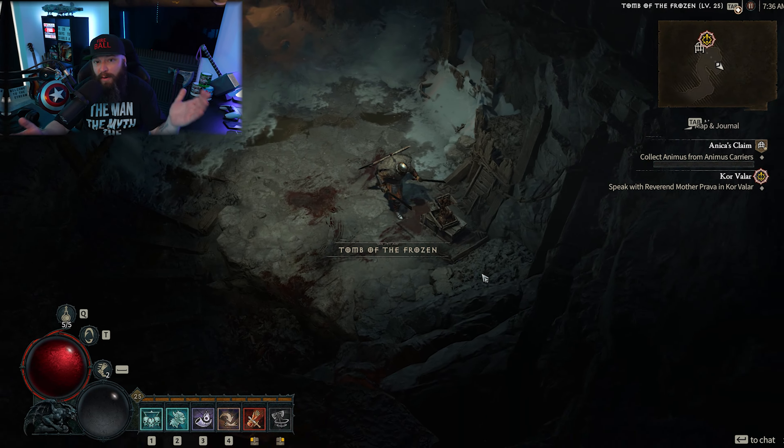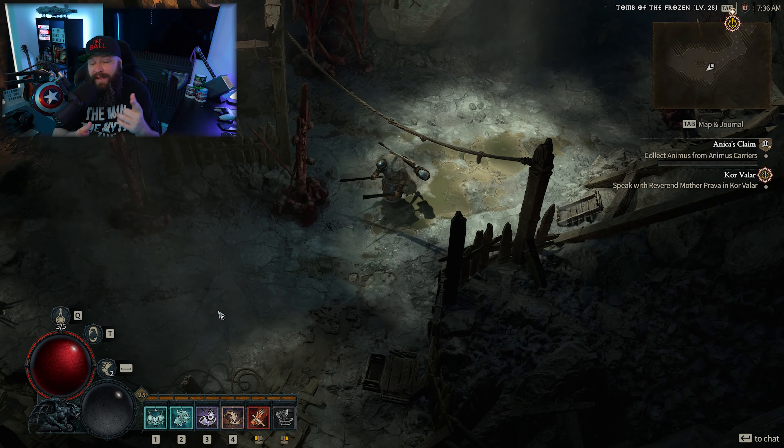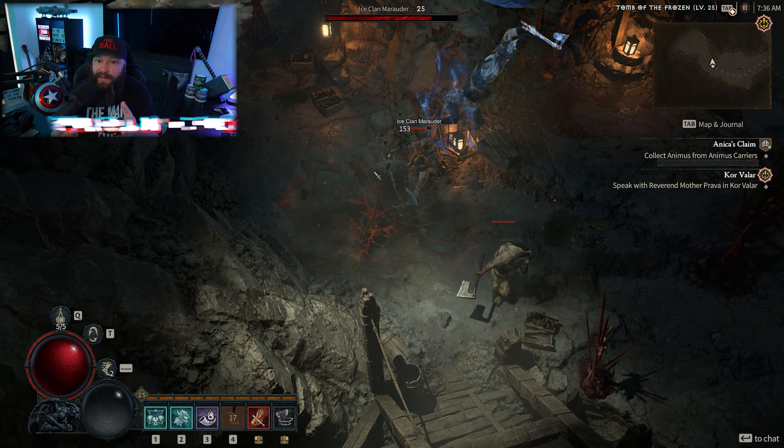Generally speaking, uniques come in two different flavors. You have class-specific uniques, which focus on specific skills within said class, and then you have non-class-specific uniques, which don't necessarily focus on skills but rather some other mechanics that are universal to all classes. Today we're going to be looking at the non-class-specific ones that have been datamined and revealed. We have to bear in mind that we will need to progress into World Tier 3 to get these items to start dropping. Most of the uniques in this list are returning uniques from previous Diablo games, so if you have a favorite, it will most likely also feature here.